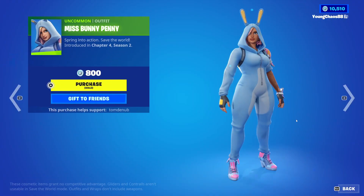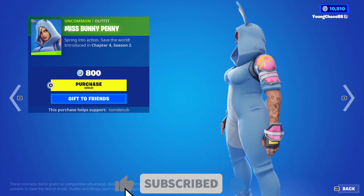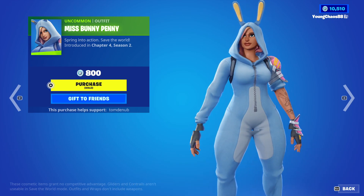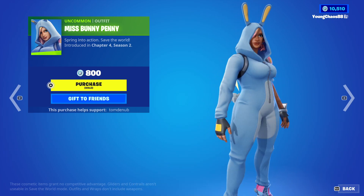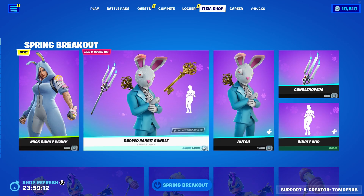Today it looks like we have a new outfit, so we have the Mix Bunny Penny skin coming out. It's an uncommon outfit, 800 V-Bucks — this is, of course, from Save the World. Some pretty cool minor changes to it, and yeah, it's probably going to be a popular skin, and one of the very few Easter-themed skins that we have in the new update.